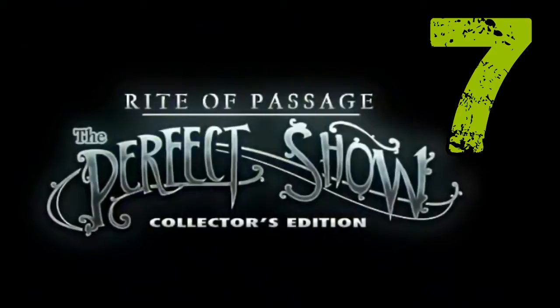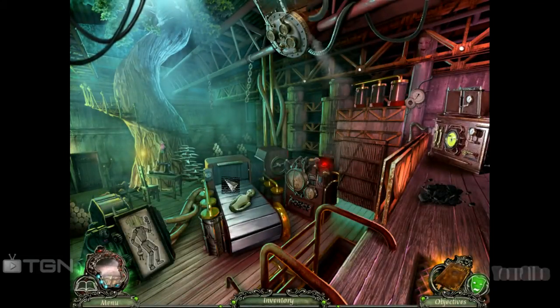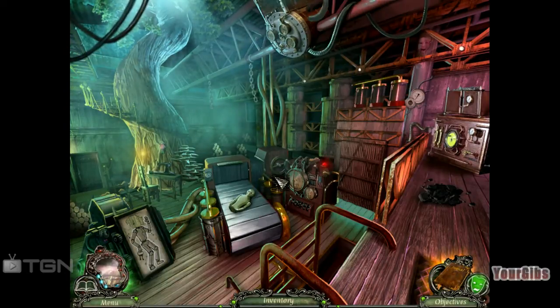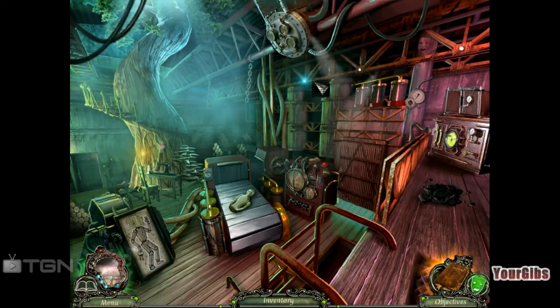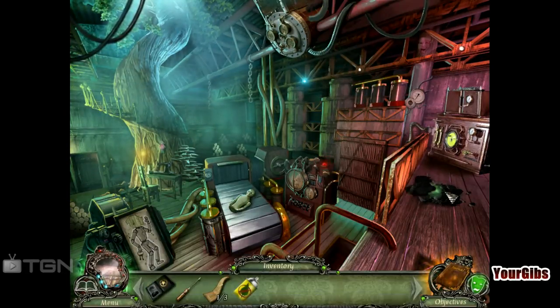It's time for more Rite of the Passage: The Perfect Show. I'm your Gibbs. Let's get into this — we are on chapter number 5, and we just broke into the doll making room, the room with the big giant doll face on the roof. So we're going to go ahead and get going here, we're not going to waste any time whatsoever.